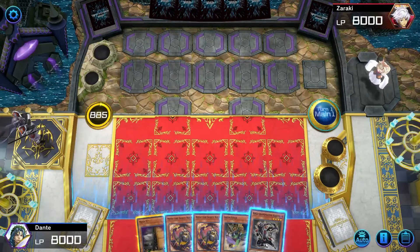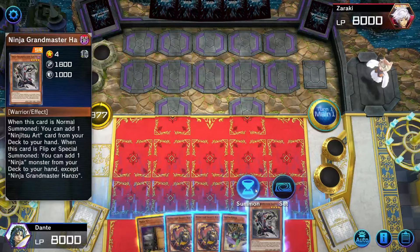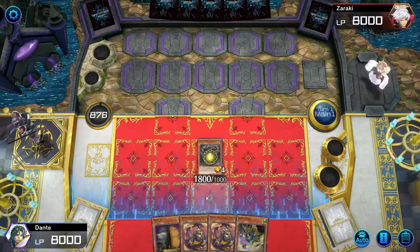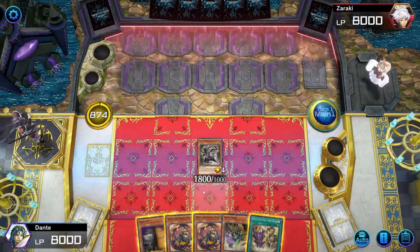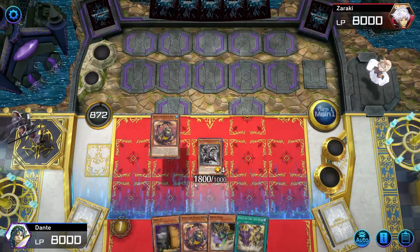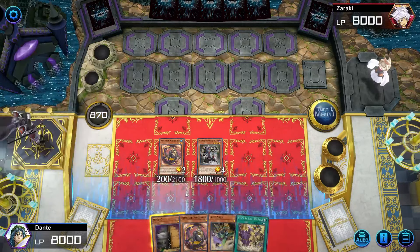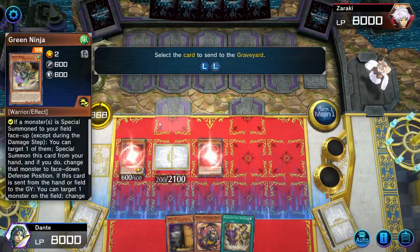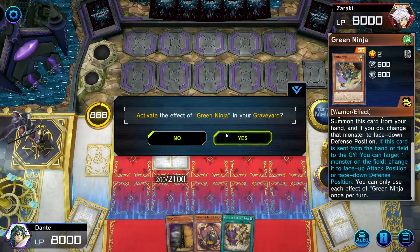Now it's time for the third and final combo, which uses Hanzo with Mitsu and also Green Ninja. Mitsu and Green Ninja are just two extenders for the deck. I'm gonna start by normal summoning Hanzo and activating its effect, which allows me to add the Iron Digger — this is the only combo that adds Iron Digger off Hanzo's effect, but it's the coolest one in my opinion. Then I'll activate Mitsu's effect and special summon it because I control a ninja, and then Green Ninja's effect flips Mitsu face-down and special summons it again. Then I'm going into Cross Sheep, the MVP of this deck — this card is absolutely incredible and is the path to all of the combos.